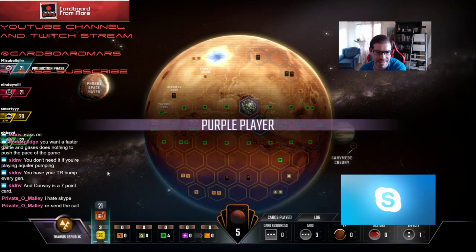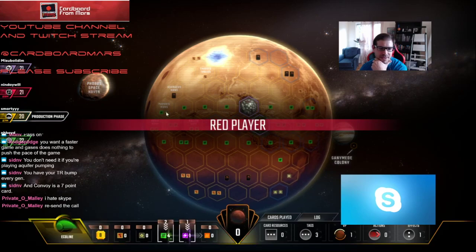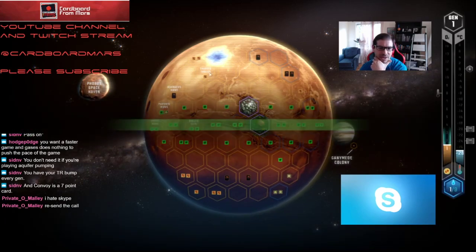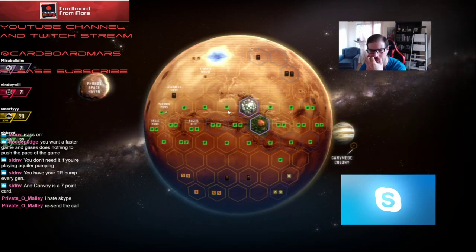We can put the Lava Flows by the ocean, put it on Pavonis Mons. Over here is good too. The Arsia Mons spot is better for that — agreed.